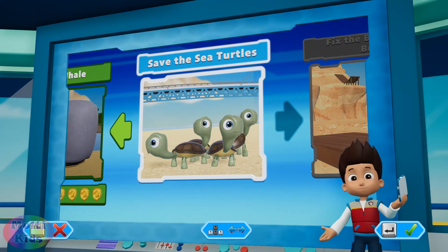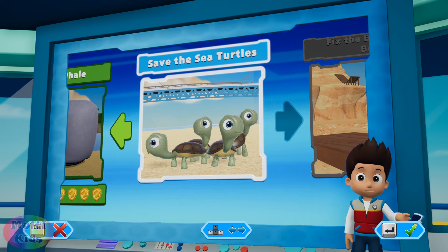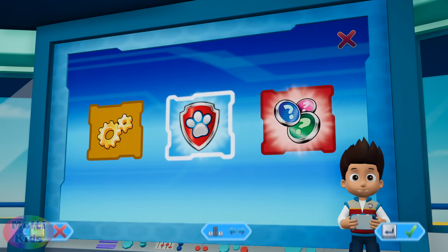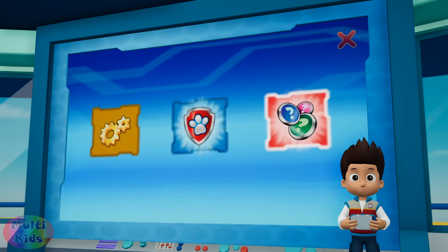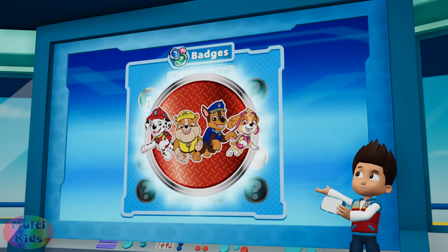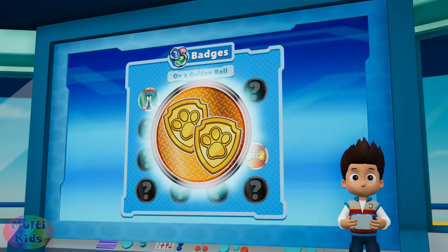Pups, we've got a new mission — save the sea turtles! Use the left stick to move between missions and press the A button to play. A new badge has been unlocked. Paw-some! Here are all the badges that you've earned. You completed five rescue missions to earn this badge. You found 20 golden paw prints and unlocked this badge.